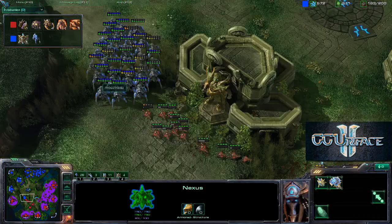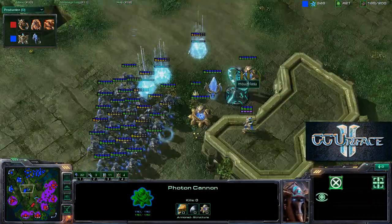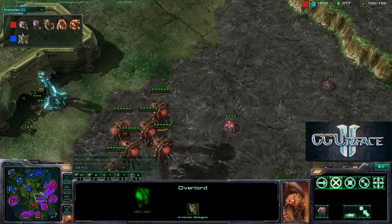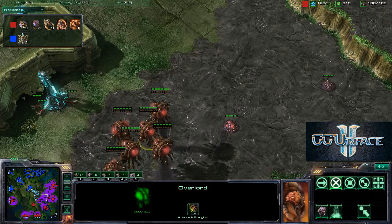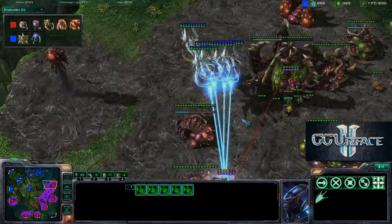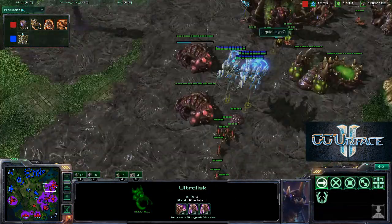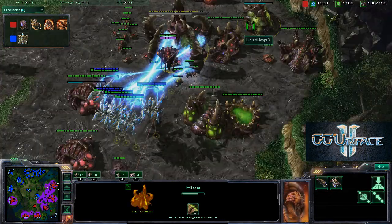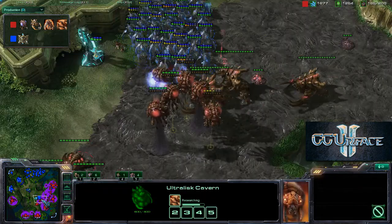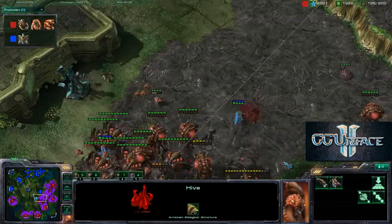Stalkers are blinking inside and then back outside. Liquid Hapo is defending half the map but not spreading the creep much; he's sending overlords into the middle to spread creep. A bunch of void rays come in — he might target the ultralisk cavern. Very smart idea: he's going to go for the hive. If he can take down the hive and the ultralisk cavern, it's going to be massive.